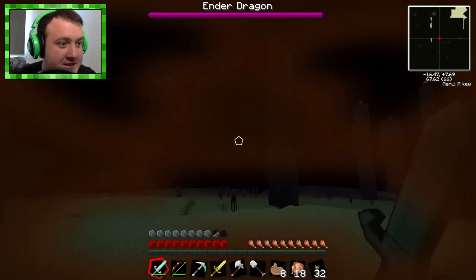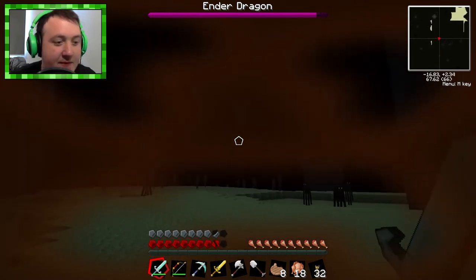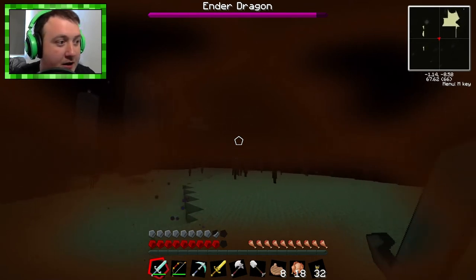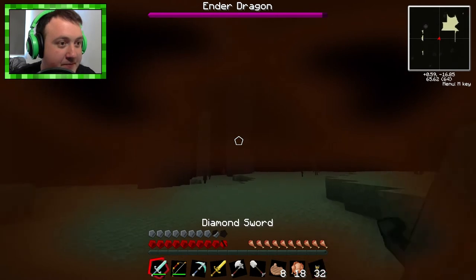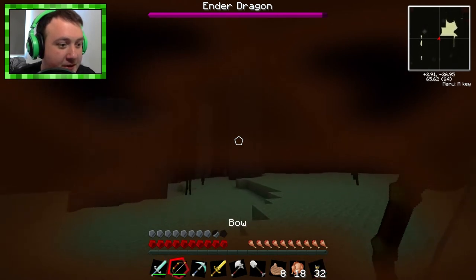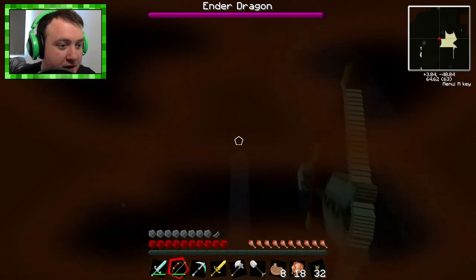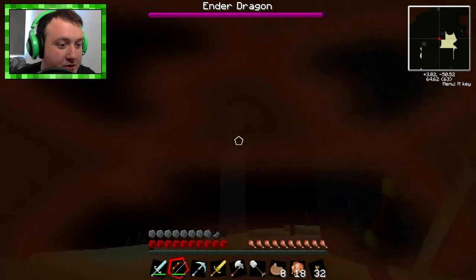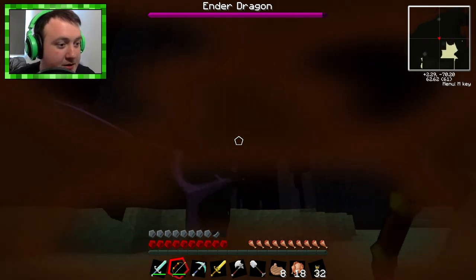Take that. He doesn't actually hit that hard — I'm surprised. I thought he would hit a lot harder than that. There's still another crystal over there, and he just went over to it. We're going to have to go destroy this one. You son of a bitch, ender dragon. Hopefully we can hit it. We don't have many arrows left. He's coming for me — missed me. Now you've got to kiss me.